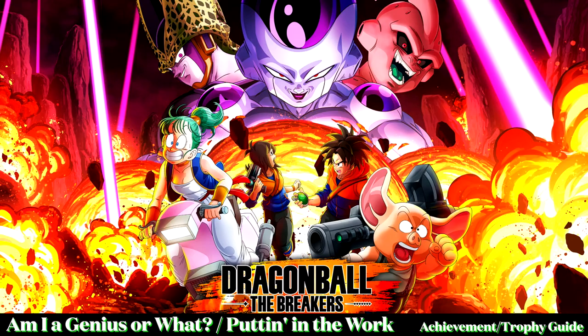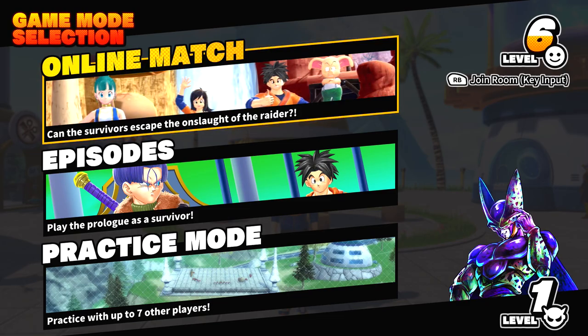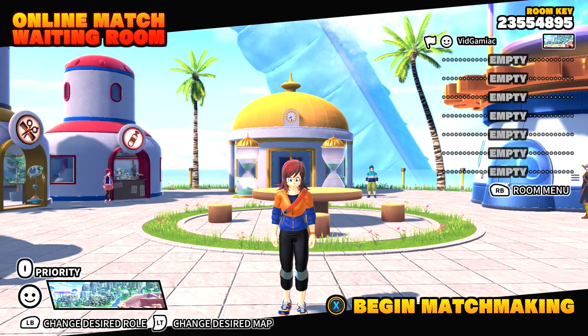Hey everybody, it's Sharon here from TheGimmeAgg.com. Here we are today back in Dragon Ball The Breakers going for the two power key related achievements. Both of these are going to be done in an online game, and they are both going to be done from the survivor side, so make sure you choose that.